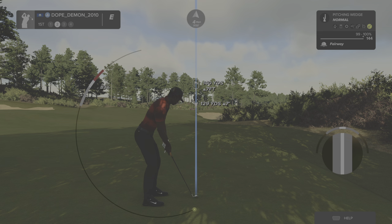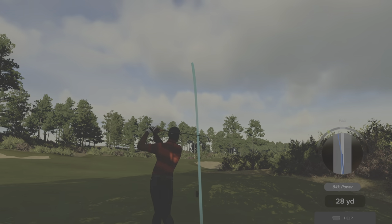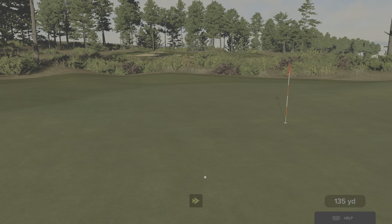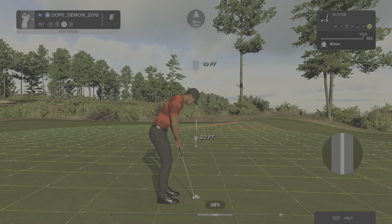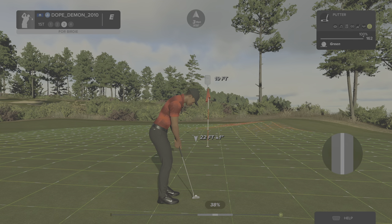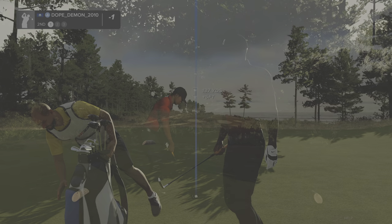This one's around 140 yards to the pin. Hopefully this one will bounce to the right. We're on the green with that one. Well done. Here's a look for birdie. Yes! It drops. Fantastic putt.